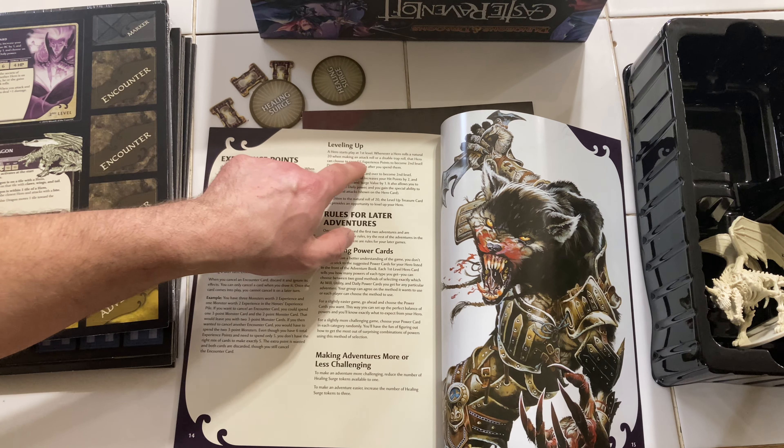When you level up, you increase your hit points by 2, your AC by 1, and your surge value by 1, and you choose an additional cleric daily weapon power card. And then the critical hit rule: when you attack and roll a natural 20, you deal plus 1 damage - so you do your normal damage plus 1 more on top of that.